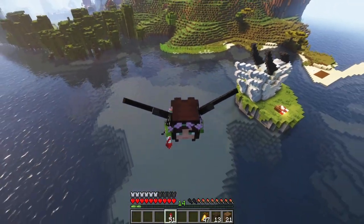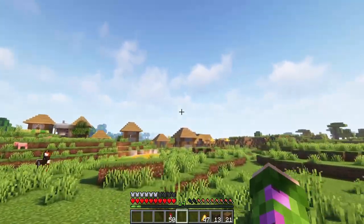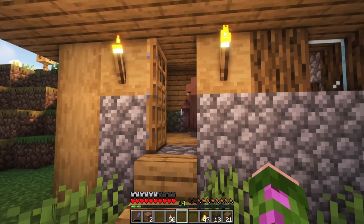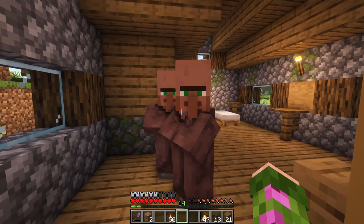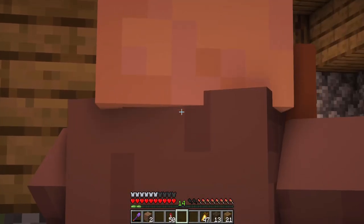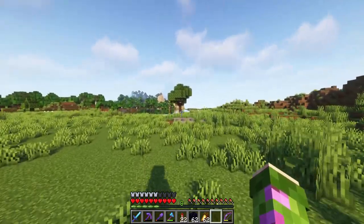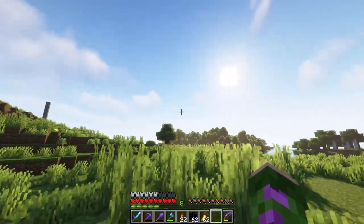I don't want to build a mangrove farm near my base because it doesn't look very pretty. I think if I build it across the ocean near this village it'll be fine. Sorry villagers, I'm ruining your view so I can create a beautiful mangrove village in my base. But don't worry, you're all invited to live in the better and improved village, I promise. Alright, this looks like a really good spot — let's build this farm.